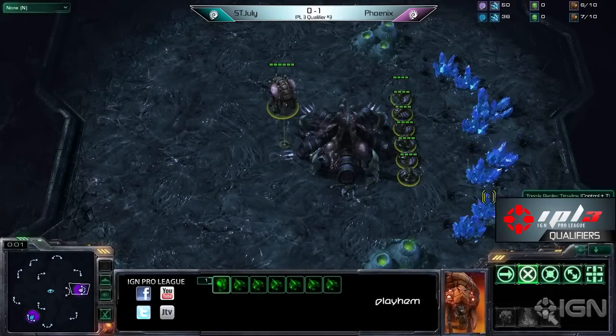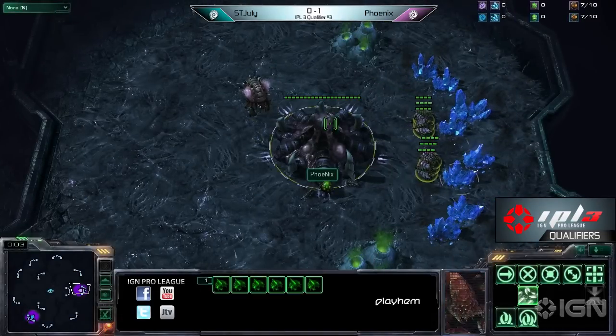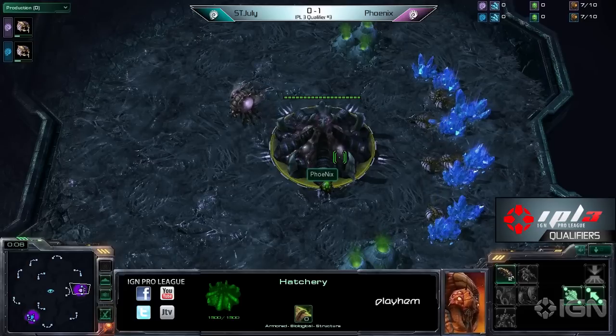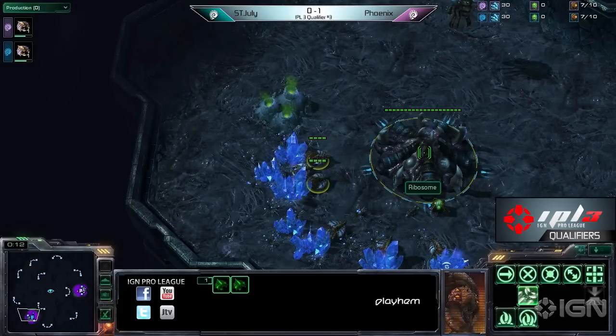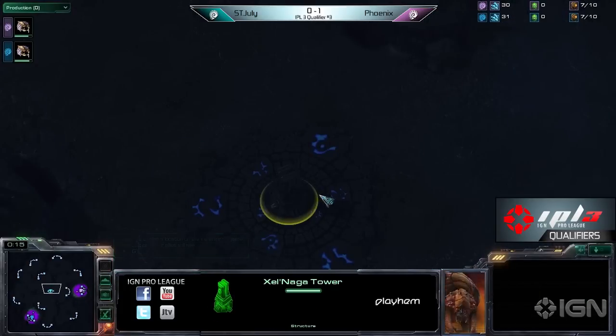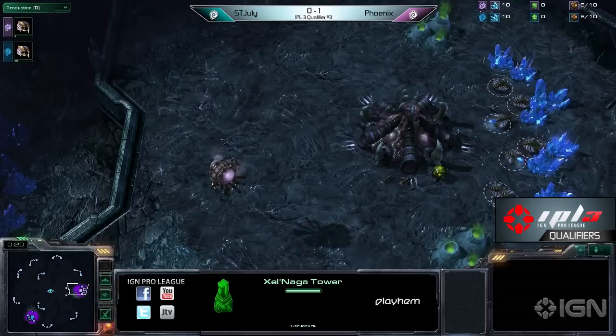We've got game two between July and Phoenix, and it's going to be on Zelnaga Fortress. Phoenix, the pinks are at the right, and July's Ribosome on the south. Does it have an expiring tower? Yes, it does. Interesting. Players always making different versions of the maps.